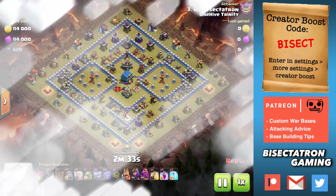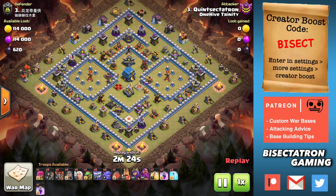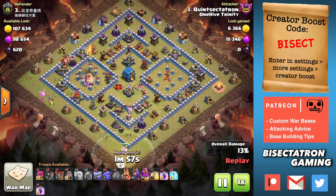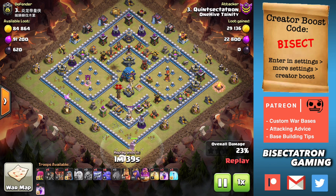Tip number two: you've got to ask yourself — especially in these attacks where you're the only person hitting that base — if there's a Tesla farm, where is it likely to be? What are the different locations, and if that Tesla farm pops there, how am I going to adjust? It could even be just one Tesla that pops and changes the entire pathing. If you're using a slammer and a Tesla pops, how will you adjust? Have that internal conversation before the attack, not while it's happening for the first time.